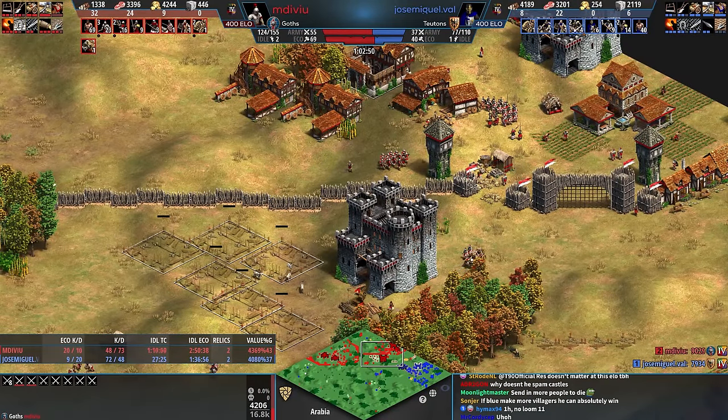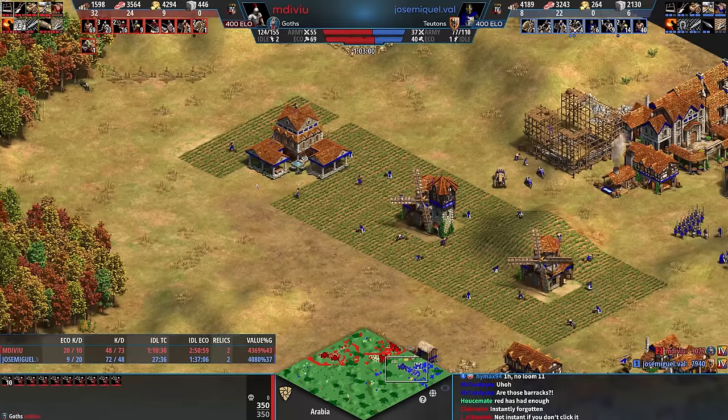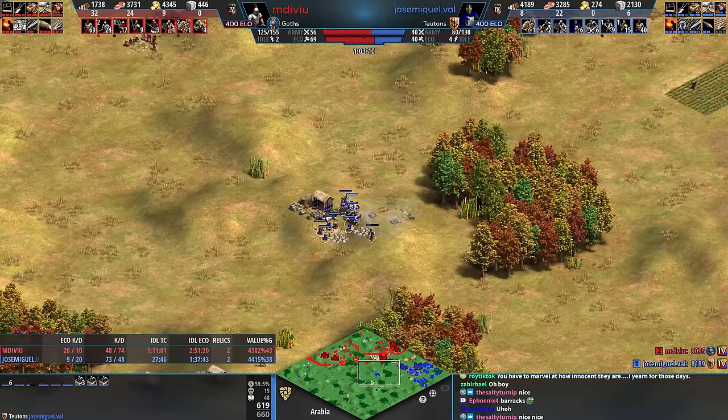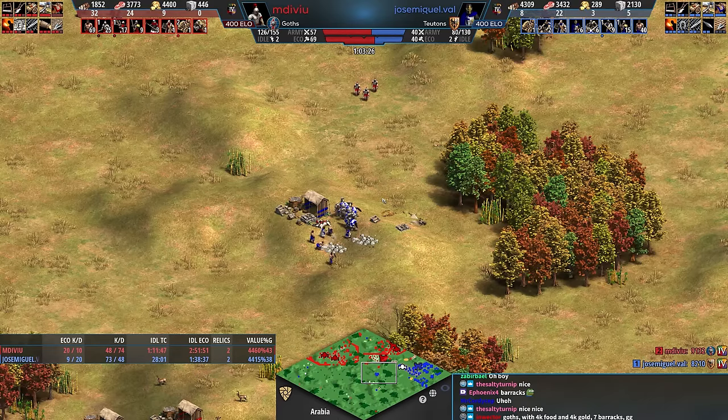So what do you want with Goths? You want Perfusion so you produce quickly. What do you want with Teutons? You want multiple castles, you want Teutonic Knights — there's not too many Teutonic Knights. I'm worried about the lack of gold for Blue. For now, Jose's banking up stone. Jose figures: I can lose my castle to four Trebs at least four more times.